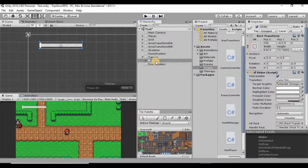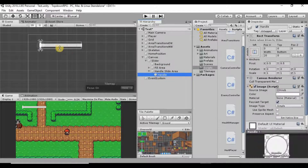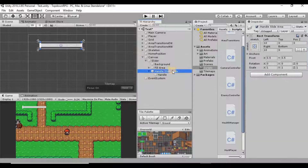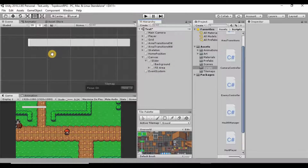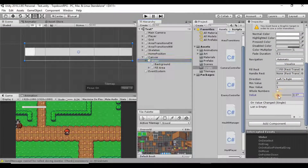Opening up the slider, we have a Background, a Fill Area, and a Handle Slide Area with a handle inside. I don't actually want the handle, so I'll go ahead and delete the Handle Slide Area. Now we have the slider where we can change the value and the fill will slide up and down as the value increases and decreases.